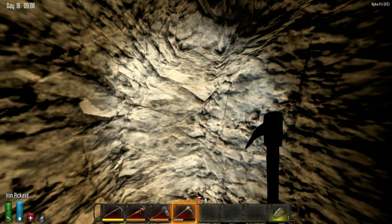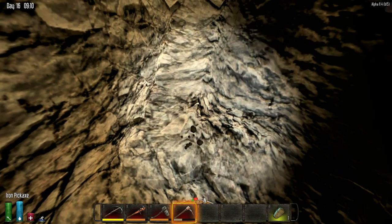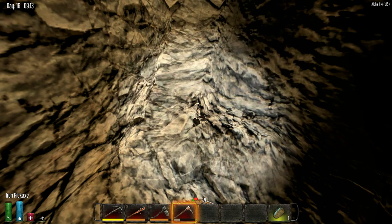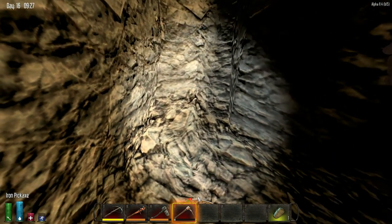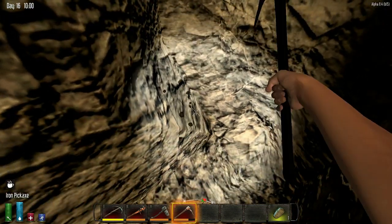I'm getting pretty close to the base and I'm only digging a three-high tunnel so it's gonna be pretty cramped. We can flesh it out later - once we find coal we can make TNT and use that to flesh it out. I need all the stone anyway. This voxel terrain underground is kind of weird because it's still following the block pattern - I feel like a dwarf.